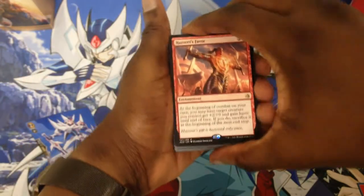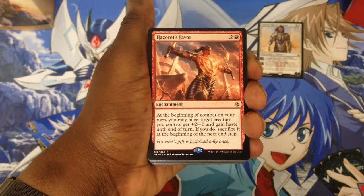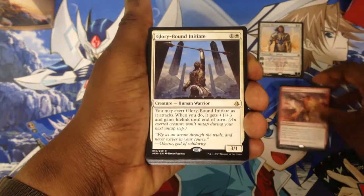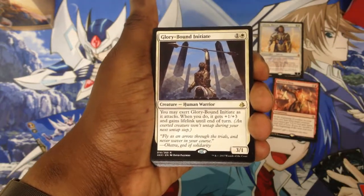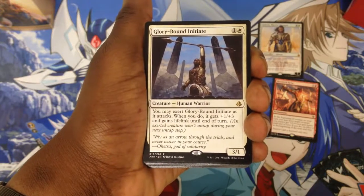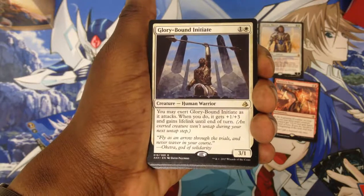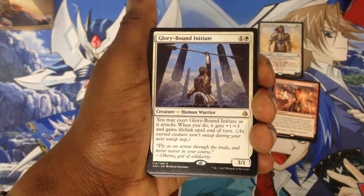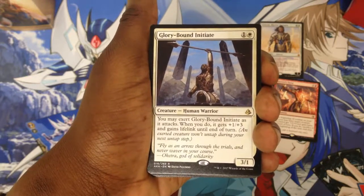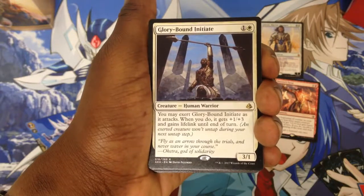This deck mainly features red and white cards. We have Harzette Favor, a rare enchantment. We also have Glory Bound, a creature — human soldier — with exert. You may exert it as it attacks. When you do, it gets plus one, plus three and gains lifelink until end of turn.